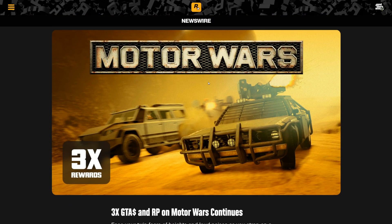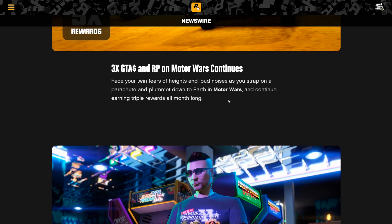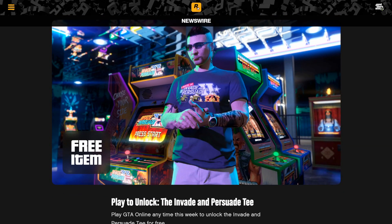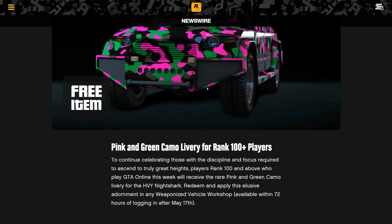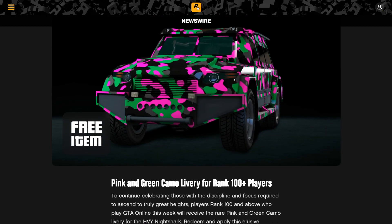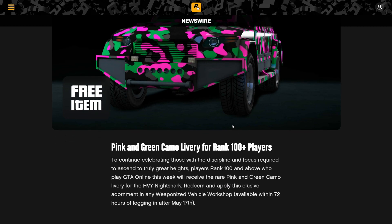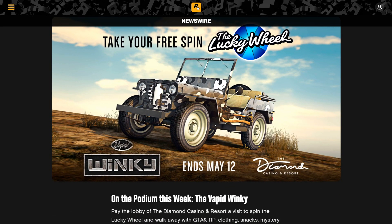Triple money on Motor Wars is lasting the entire month, so you can definitely get in on that. For free stuff this week, you get an Invade and Persuade T-shirt just for logging in, and if you're rank 100 or above you'll also get a free livery for the Night Shark — it looks a bit goofy but it's free.